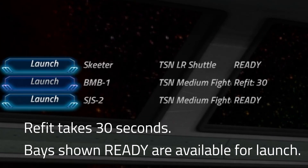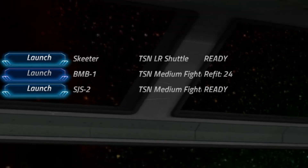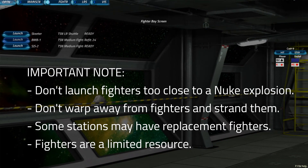When docked, fighters are repaired and refitted with torpedoes. When the refit is complete, the fighter is ready to launch. Pay attention, Captain — don't launch your fighters if weapons just launched the nuke, and don't warp away and leave your fighters stranded. Replacement fighter ships can be picked up at most stations when you dock, but we'd rather your fighters made it home in one piece rather than waiting to respawn.